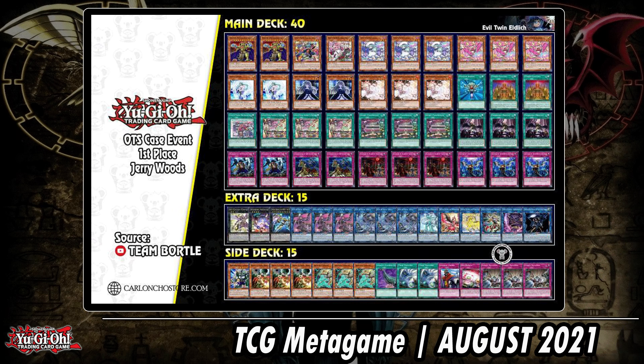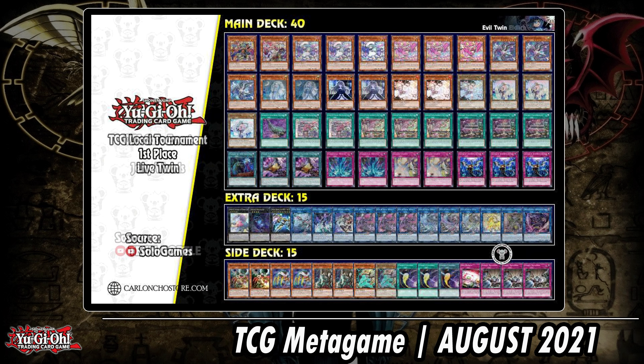The last two decklists are things I might want to try out really soon. Evil Twins / Live Twins — I'm not super keen on the hybrid with Eldlich, but it's there and people have been suggesting it. It definitely works out; Evil Twins is a very splashable engine. The last deck is a more pure build — Evil Twins package plus Parallel Exceeds and a huge amount of hand traps. In the OCG they already have their Link 4, which we don't have in the TCG yet, but it gives the deck a big boost.